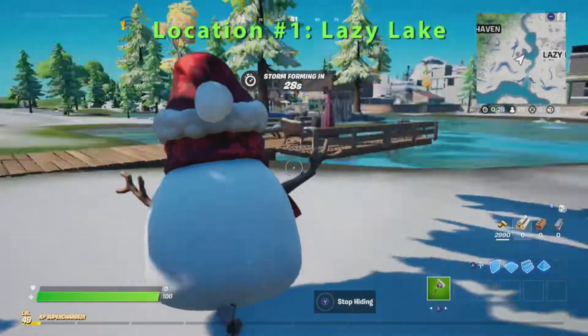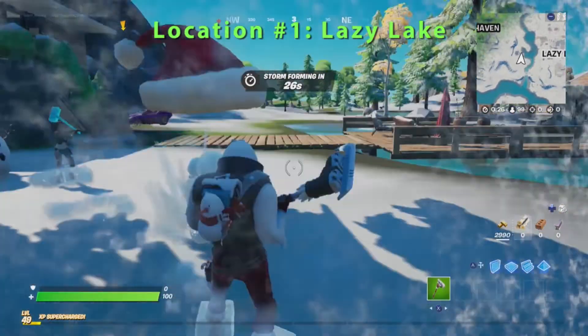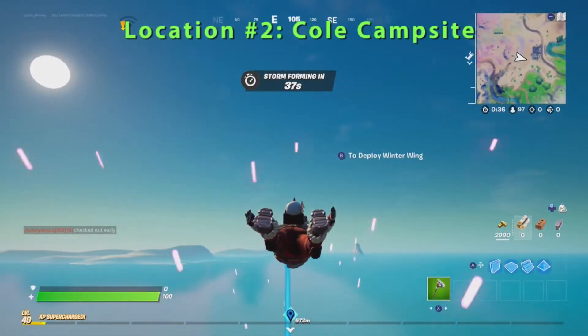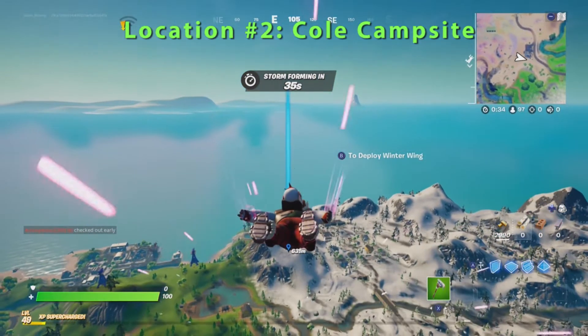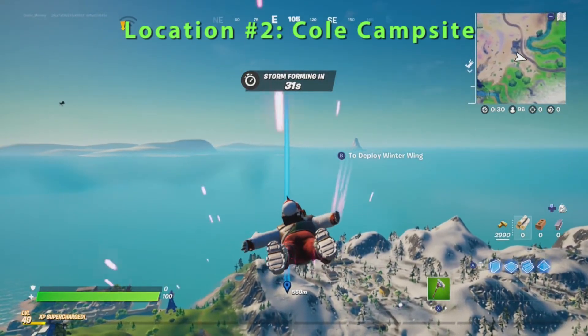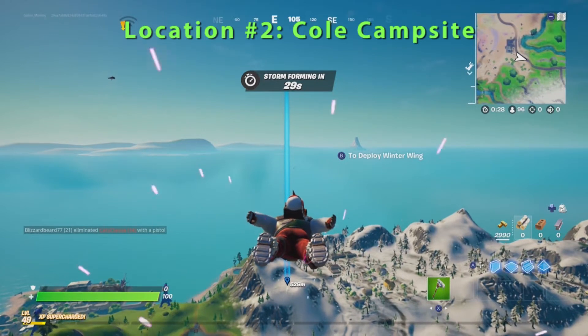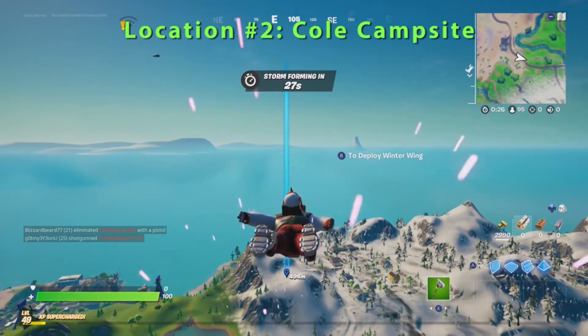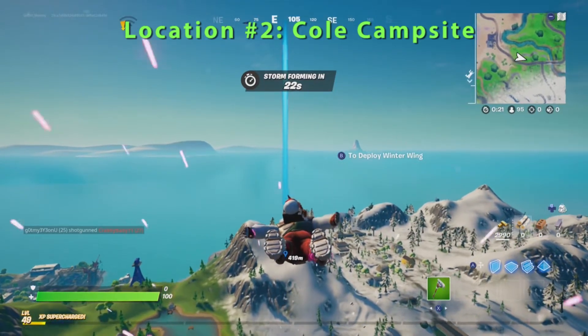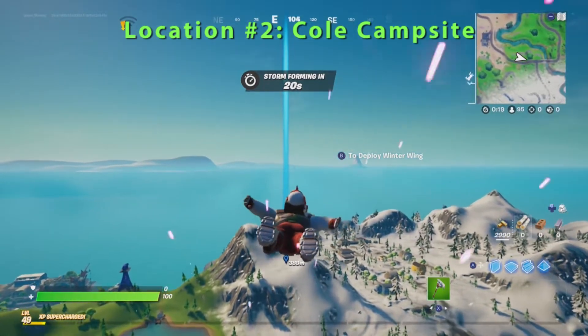Get ready for location number two of where you can find the sneaky snowmandos. Keep in mind, Goblin Griff does test these locations multiple times, so you can rest assured that they do in fact work.